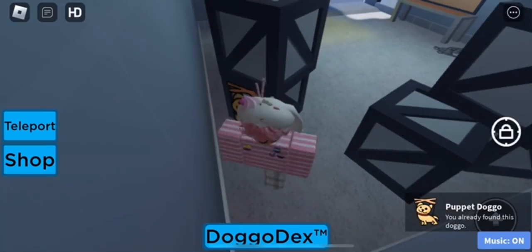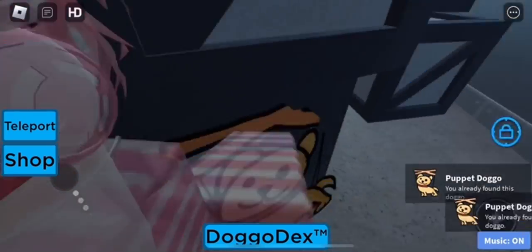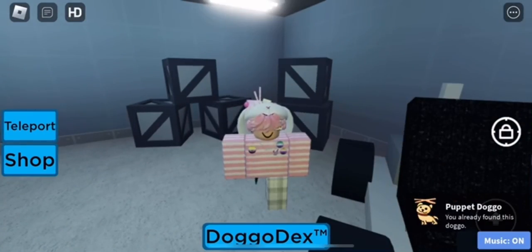Now the badge is currently bugged, but it is a part of the update so it won't really work, but you'll get a notification that will register it for your decks. When the badge is fixed I'll probably make a pinned comment so you guys can go ahead and get it again. But yeah, that's basically how you go ahead and get this doggo.